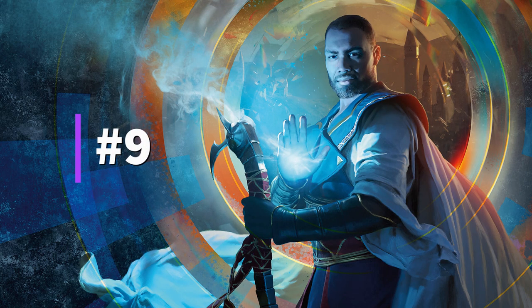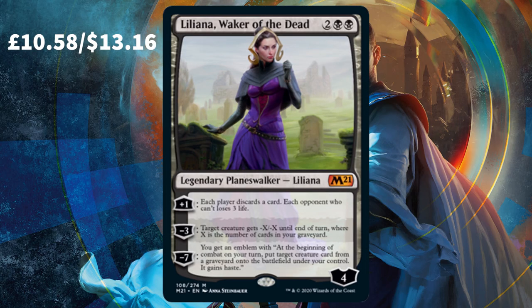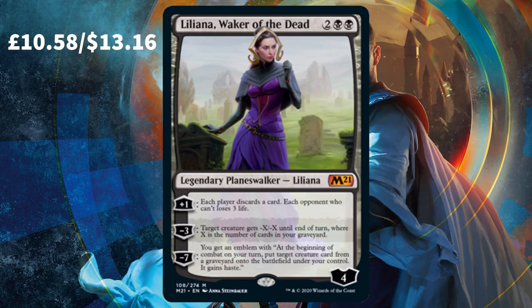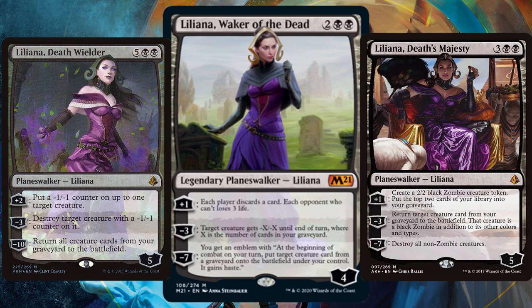At 9th we have Liliana, Walker of the Dead. The first of three planeswalkers on this list is the dreaded Liliana. Long-time players know that when she has a card that comes out, she means business. Pop that first ability off with a Megrim and you're laughing. If you're even a couple of turns in with that second ability with a black deck, you could easily destroy any creature, giving it minus X minus X where X is the number of cards in your graveyard.